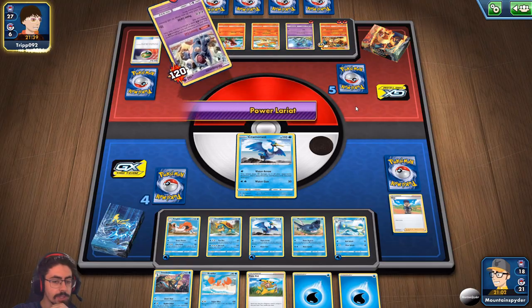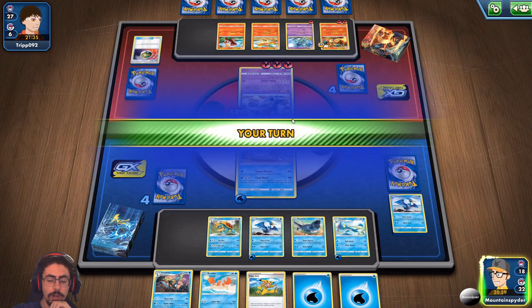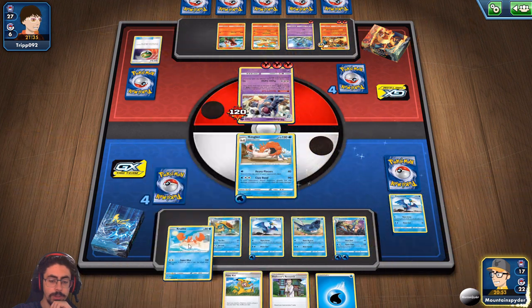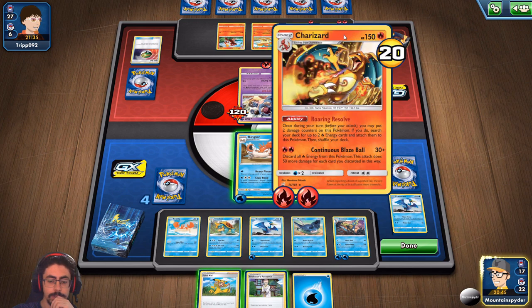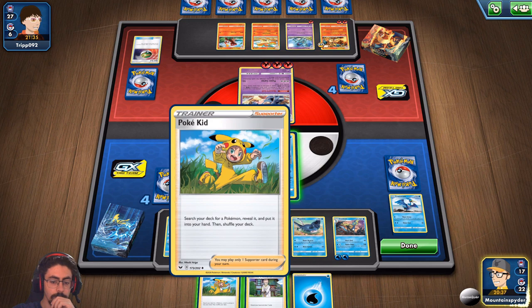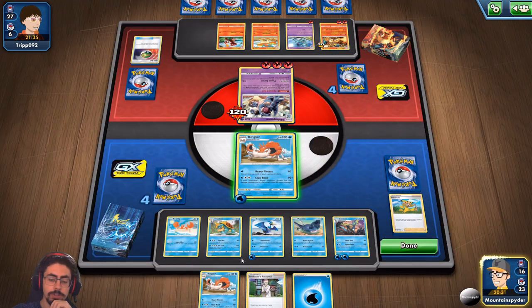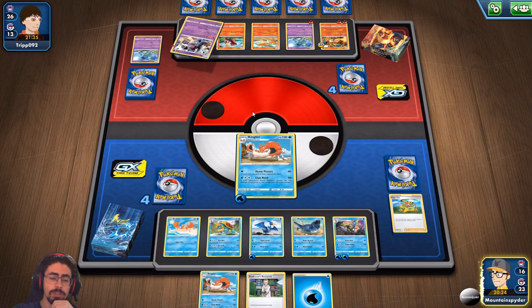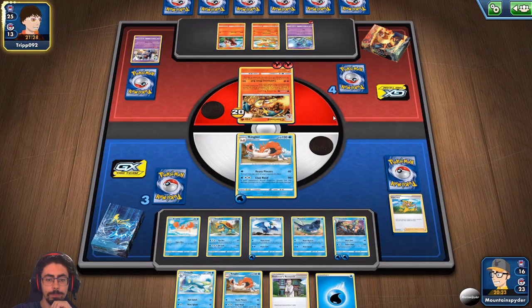They'll take me down to two Prize Cards, but then the issue is dealing with that last Charizard. Kingler will knock out Nidoqueen, which will bring in Charizard. Let's drop another Krabby. The retreat cost on this thing is quite high. I can Poke Kid this turn and bring up my other Kingler — I can't evolve this turn but I can next turn. Let's go for Heavy Pincers. I'm getting rid of a card too, and might get lucky — I was really hoping to get rid of something like Brock's Grit, that would have been awesome. But hey, it is what it is.